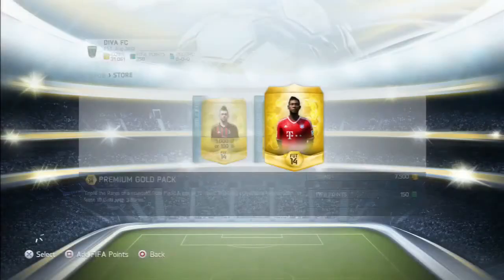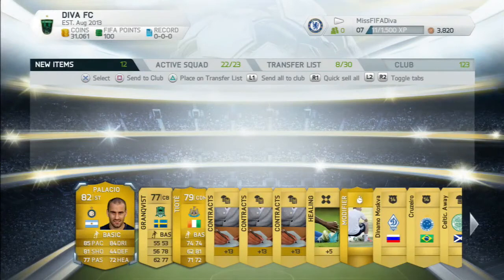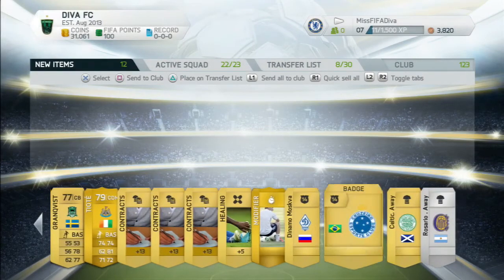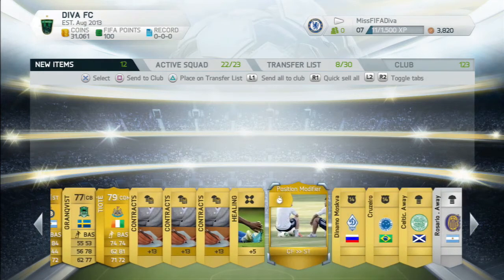Onto the final pack for this video, and again we get two gold rare players: Palacio, who goes for a few K, and Tiote, who is a useful defensive midfielder. I also got a centre-forward striker card, which is a valuable consumable. So this is a good pack — it's one that I'll make good profit on.